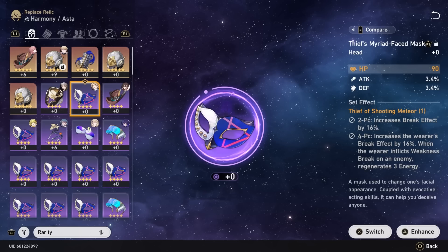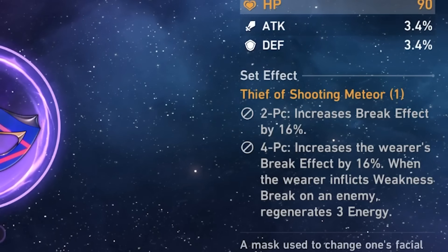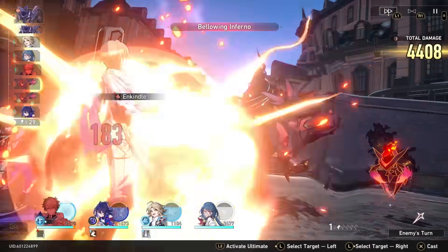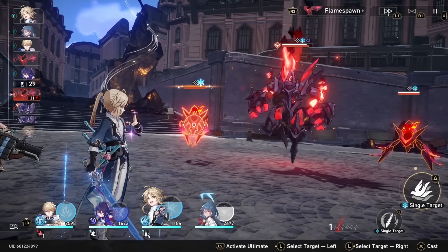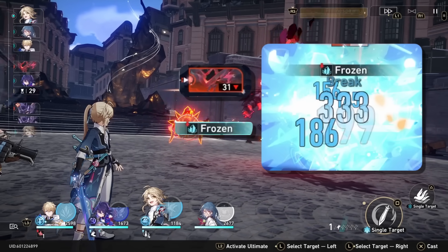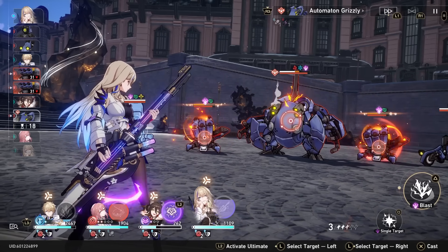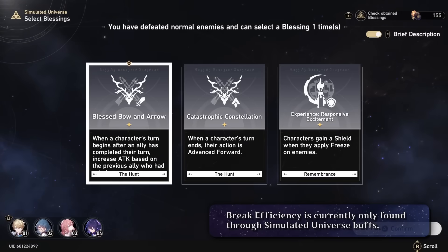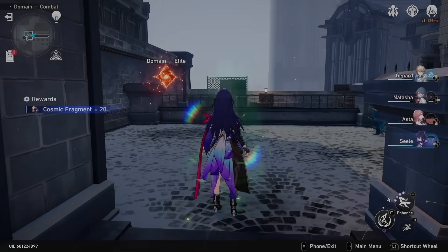So, break effect. When you start the game, you're probably going to think it'll help you break enemies faster — but you would be wrong. Break effect is what happens after the break occurs. Enemies have toughness bars above their health, and using specific elements allows you to chip away at it. Breaking this bar deals break damage, delays an enemy action by 25%, and applies a specific element-related debuff. Break efficiency is what you'd want if you want to break the bar faster — that's the stat characters like Asta will benefit from, and the one most people initially assume break effect is.